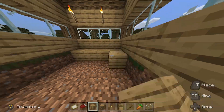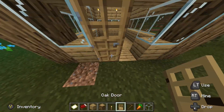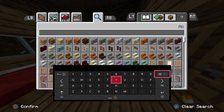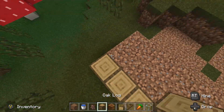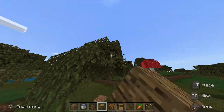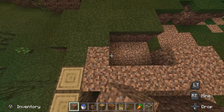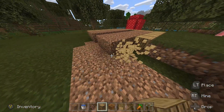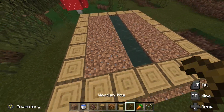Each bed in these houses represents one villager being able to spawn, so the more beds you have the more villagers will be able to spawn and reproduce. After you've built the house, go and make a basic farm. Plant carrots, or whatever you want to use for them to breed with. I choose carrots because I think they're the fastest, but you can also use potatoes or wheat.